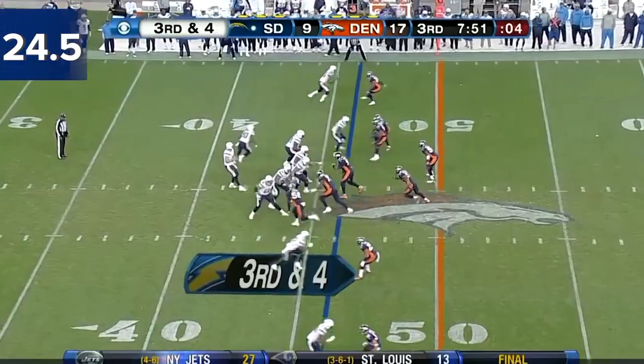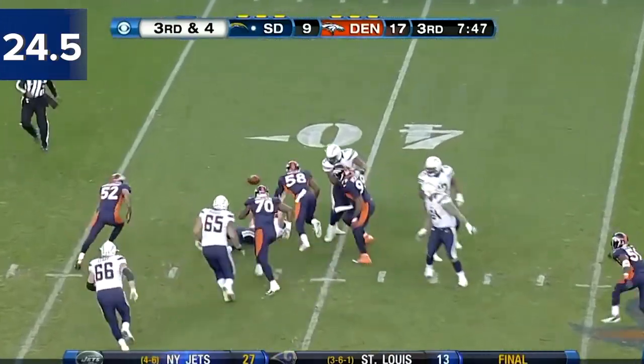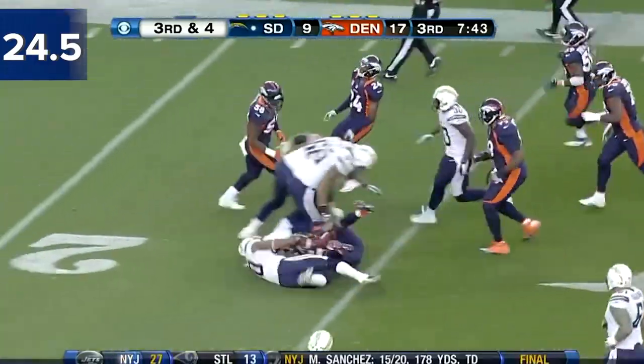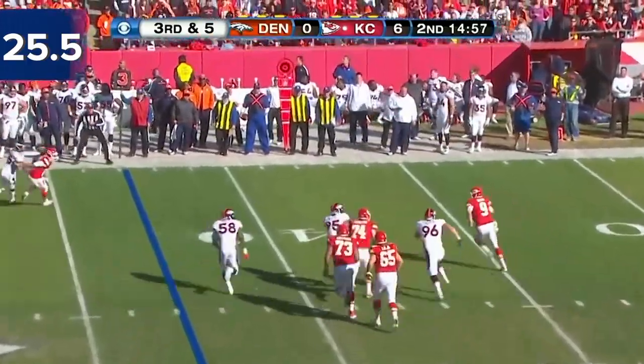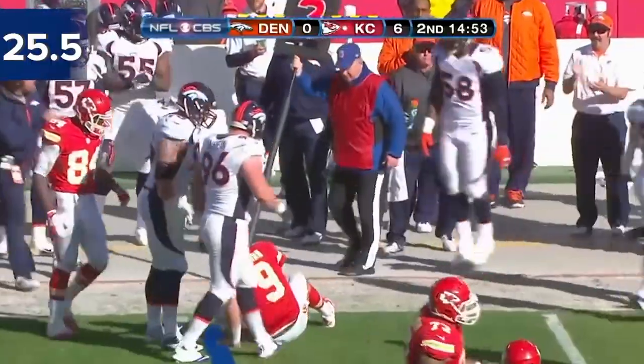The ball is free. Brown in the backfield. Third and four — down he goes again. Von Miller. It's picked up by Woodyard, he's brought down by Floyd. On the move, can't find anybody, it's going to go down at the 41-yard line.